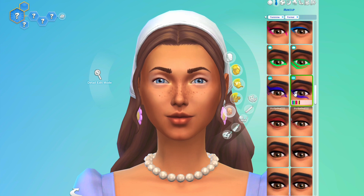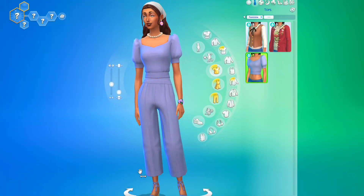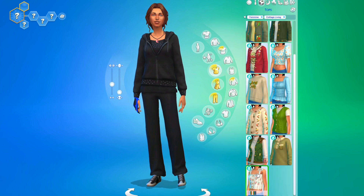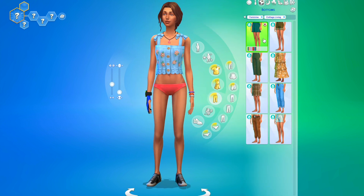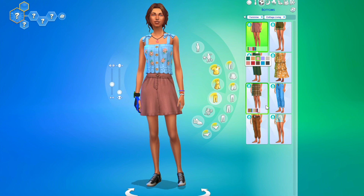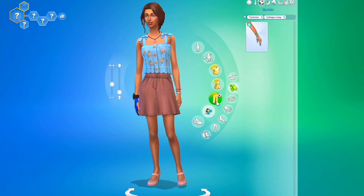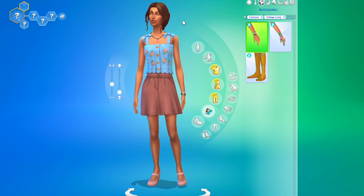For the first look I did a black jacket and jeans combo — a very dark look. For the second look I did this lilac purple outfit, which isn't very country. The first look is very much more of the cottage living aesthetic, whereas the second one isn't really, but I didn't want them all to be the same. I know it's a cottage living pack but I don't want them all to just look like farm girls, so I was trying to avoid that.